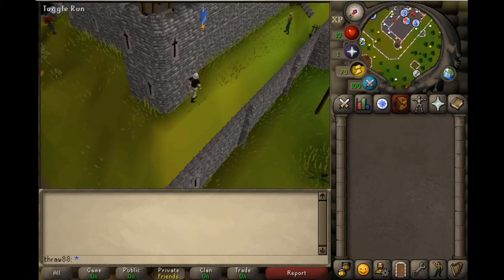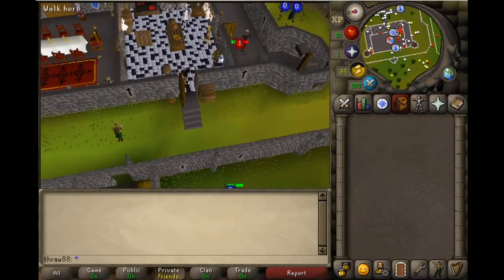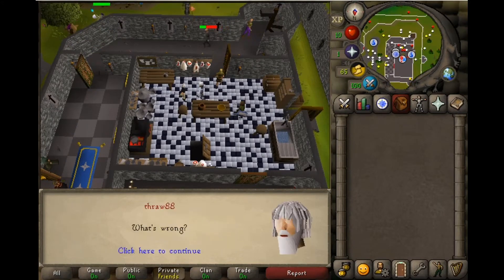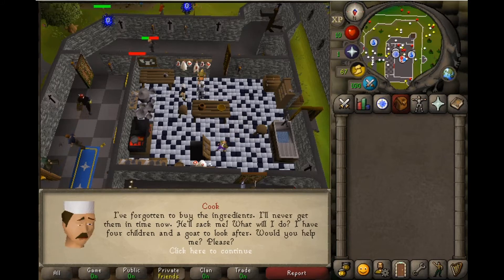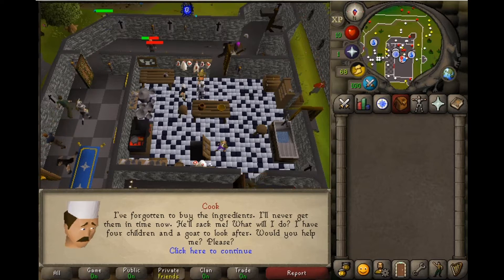Let's go ahead and run in here and do this. Right in here. All right. So what am I to do? Oh dear, oh dear, oh dear. I'm in a terrible, terrible mess. It's the Duke's birthday today and I should be making him a lovely big birthday cake. I've forgotten to buy the ingredients. I'll never get them in time now. He'll sack me. What will I do? I have four children and a goat to look after.